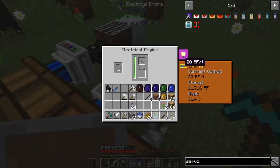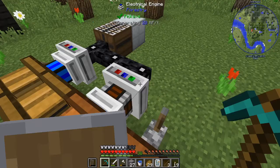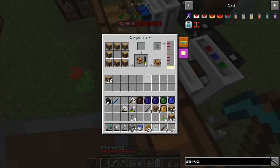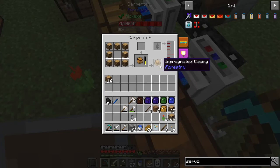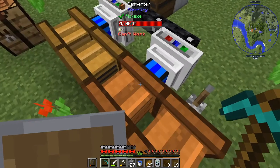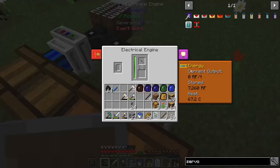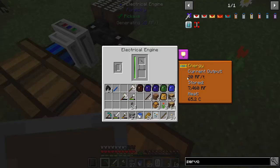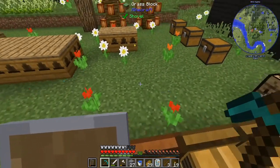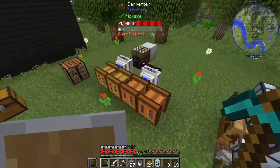I wonder how much these guys store because they do store some. It would be nice if I could just leave this on and it would go up to some storage and then stop. They should make two here. It could make four from the seed oil, but we only have enough logs at the moment for two, and I only need two. I'll turn that off so it doesn't fill up an immense amount of RF, because I do move this around sometimes between the different machines.